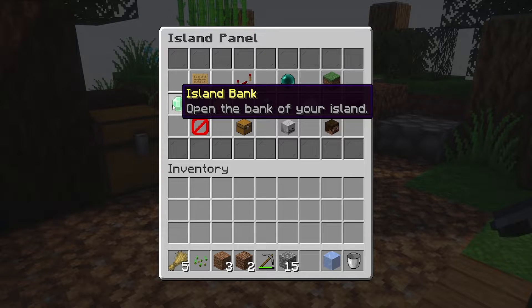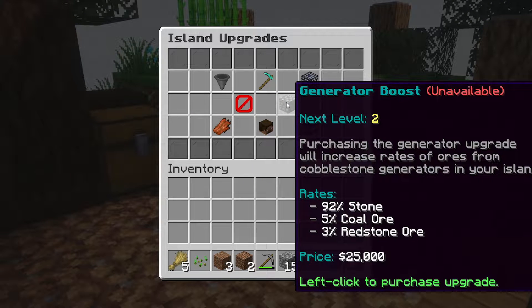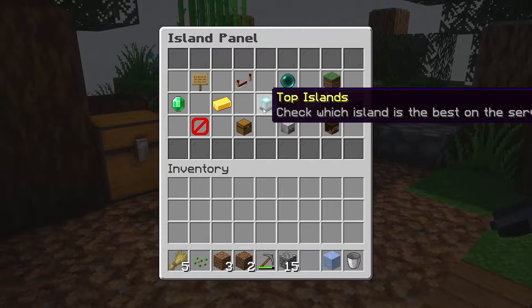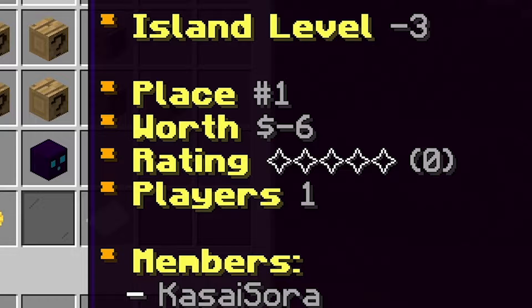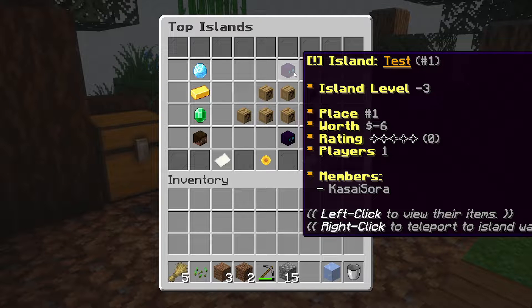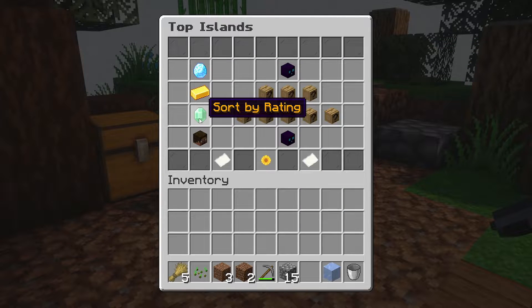Then we got the island bank — a place to store your money. We got island upgrades, and this is where you can also upgrade your generator. For a price of 250,000, you can upgrade your generator to level two. When it's on level two, the rates change — so instead of only stone and coal, it can then also generate redstone. In the middle we got top islands, where you can see the most valuable islands. You can sort on worth, level, or rating to see who has the best island.